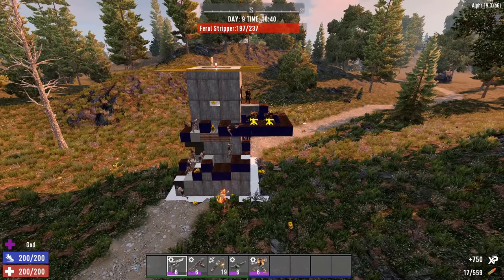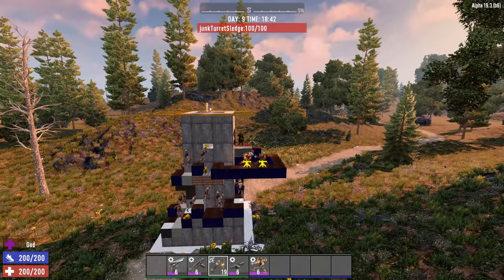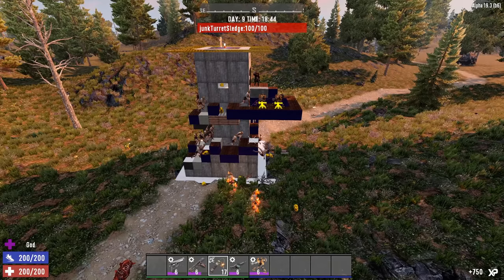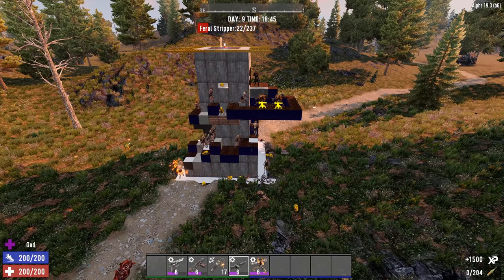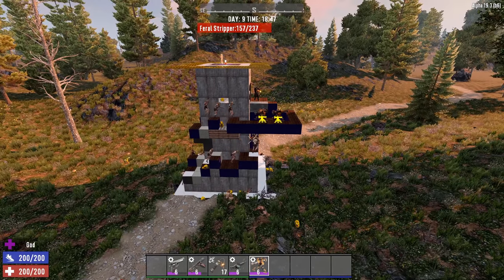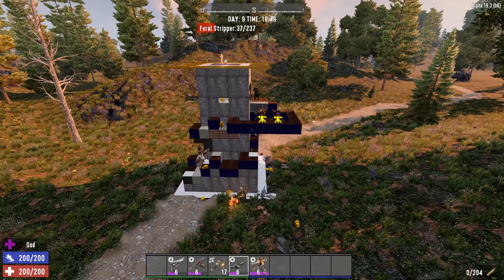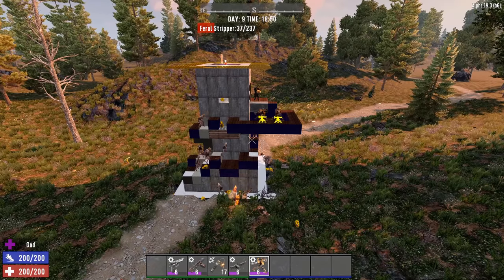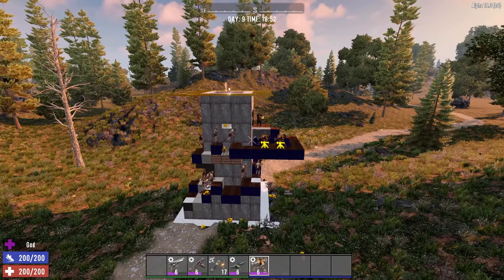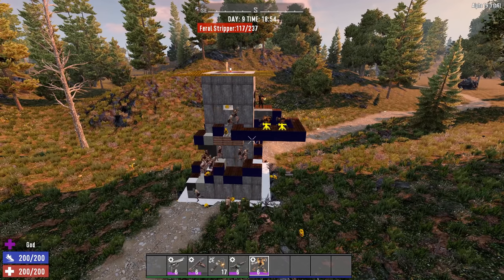So that is my top 5: the Pistol at number 5, the Auto Shotgun at number 4, the Pipe Bomb at number 3, the M60 Light Machine Gun at number 2, and the Sledge Turret at number 1. There's no other weapon that can accomplish what the Sledge Turret does — not in 7 Days to Die. Disagree? Agree? Let me know in the comment section below. If you think there are other weapons out there, let me know what they are and give me your rationale for why they'd suit better.